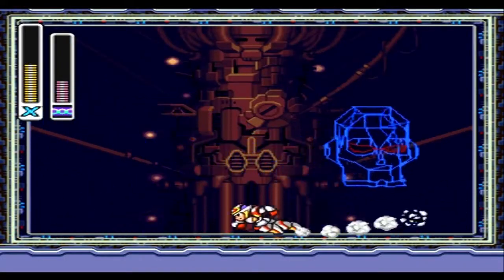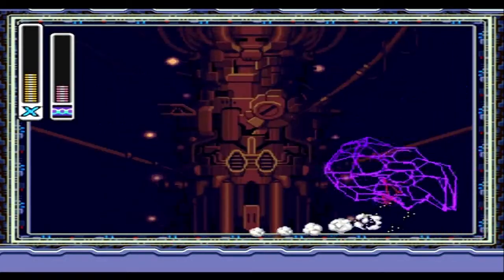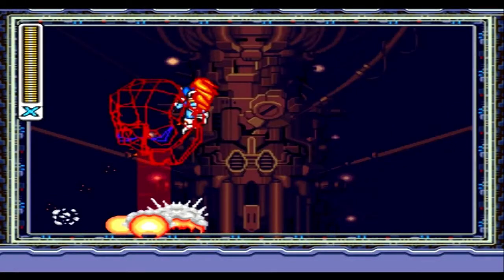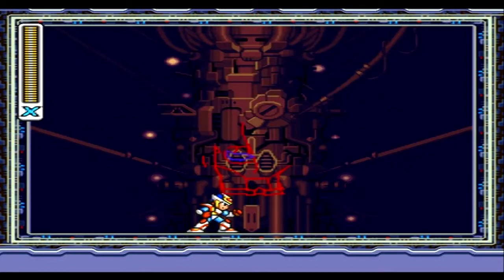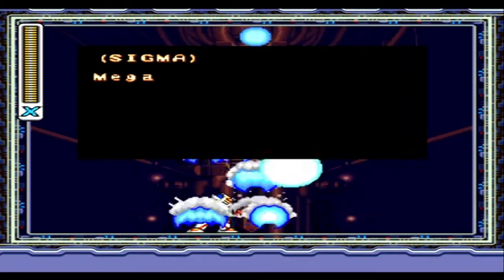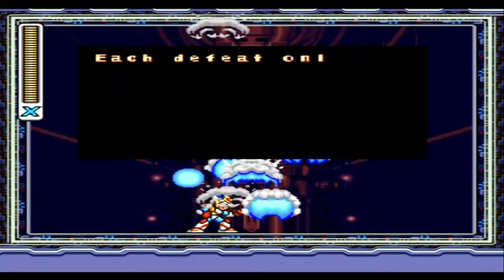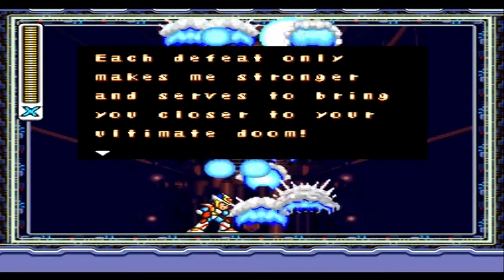Wait until you have an opportunity to use the Shoryuken and Sigma will go down pretty quickly. You can see Sigma's colors changing, meaning he's getting low on health. That's a good opportunity to use the Shoryuken to kill him once and for all — just like that, yes! Sigma is very easy if you know how to use the Shoryuken effectively against him. As usual, everything explodes, but Sigma has his last words: 'Mega Man X, I have lost to you again — each defeat only makes me stronger and serves to bring you closer to your ultimate doom.'